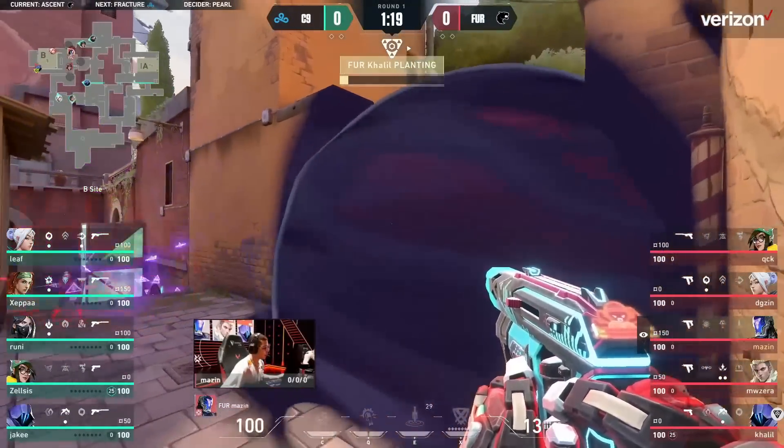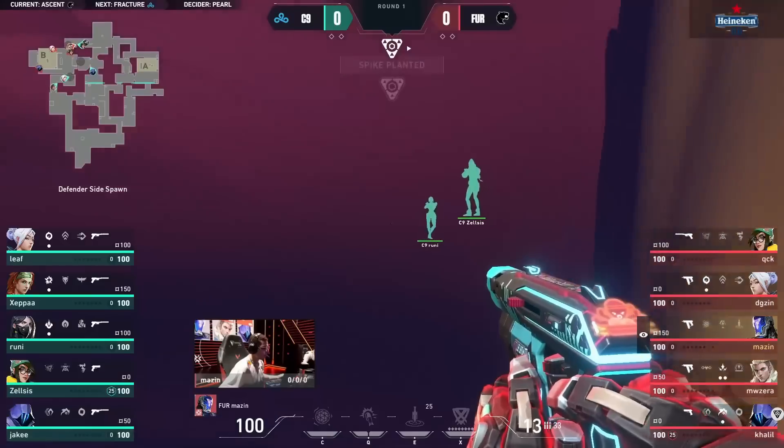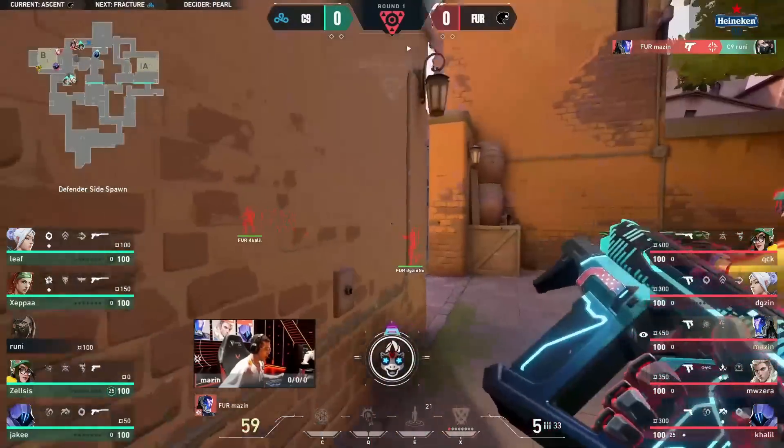Look at this fast flank from Cloud9. You already have Leaf and Zeppa recontrolling B main and there's nobody there from Furia.